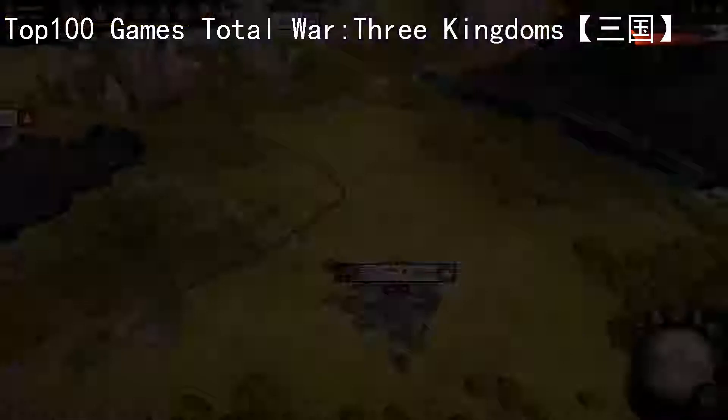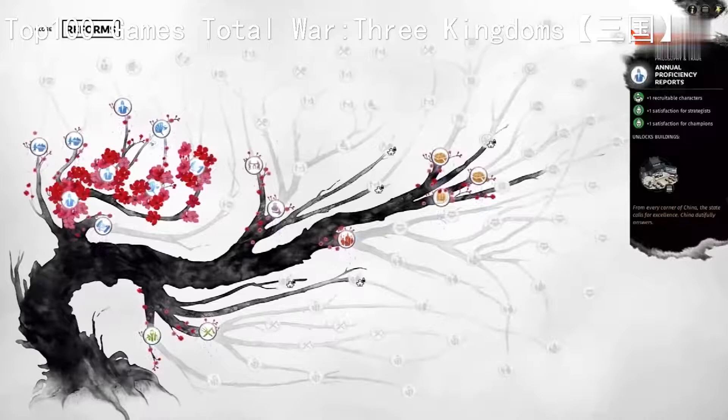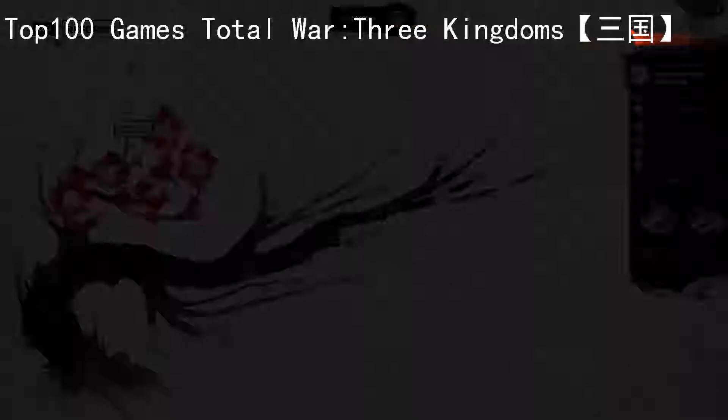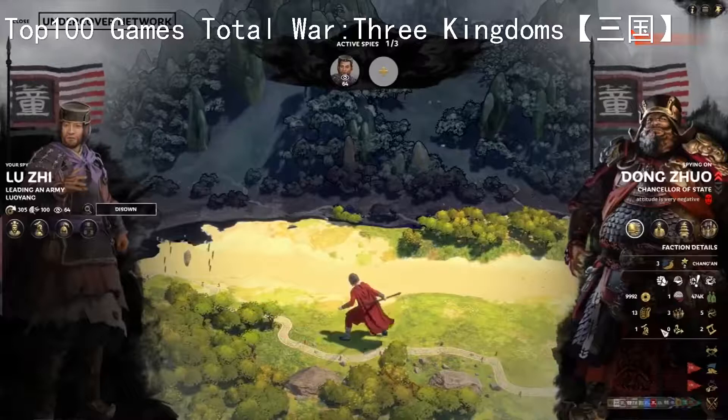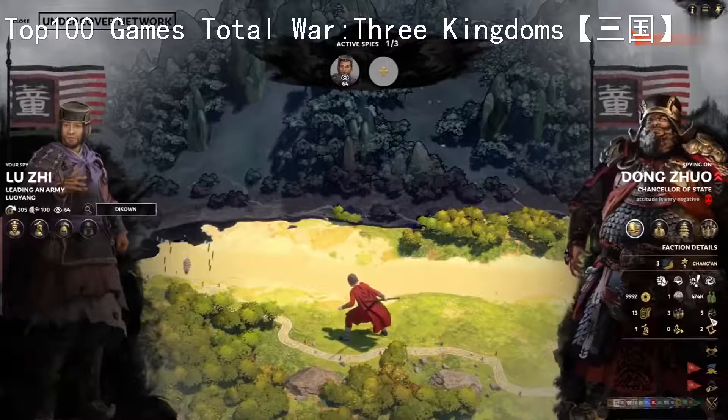More slots for spying will open up as I rank up my faction, and if I specialize my playstyle via government reforms - Three Kingdoms' take on the tech tree. I'll complete the dedicated spy network reform and free up another slot for spying, so it's time to turn my attentions to other threats to my power, including some of my allies. After deploying a spy to any of the factions, they will sit in the recruitment pool awaiting employment to lead an army or take a place in the court. In this state, spies can still garner a more detailed overview of an enemy faction's statistics, but have no agency to otherwise impact the faction.